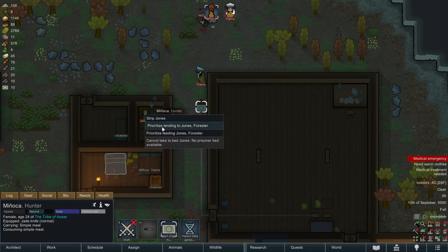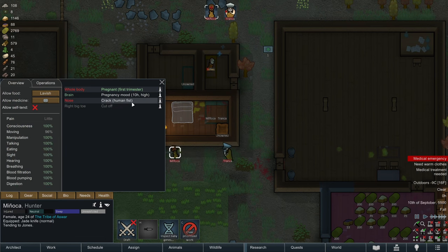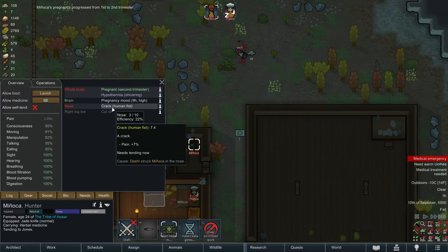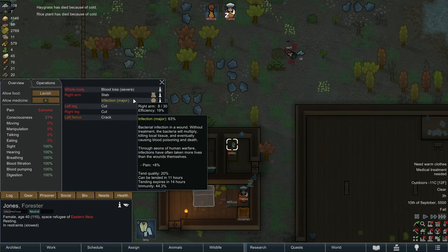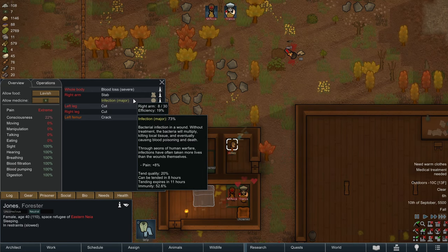Prioritize tending. Now Manyaka, this is important. Maybe we shouldn't be sending Manyaka into knife fights when she's pregnant - it's probably not the safest thing for her baby, but we don't have anyone else to defend the colony. Infection tending - 20% quality. 20% quality is actually decent, though we've gotten far enough behind that I don't think it's going to be enough for us to catch up. I think Jones is just going to die.